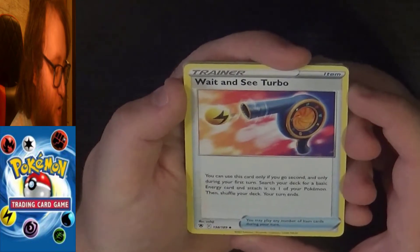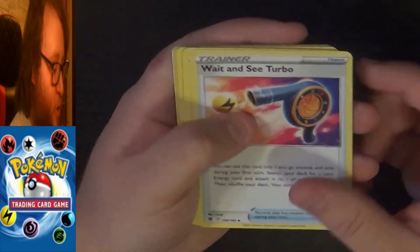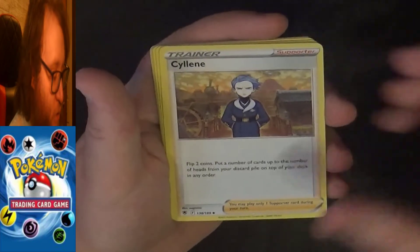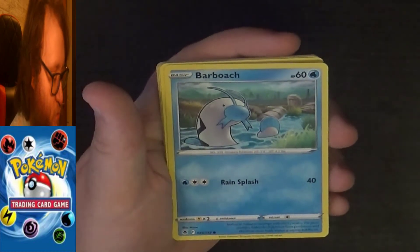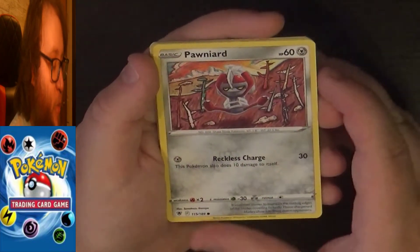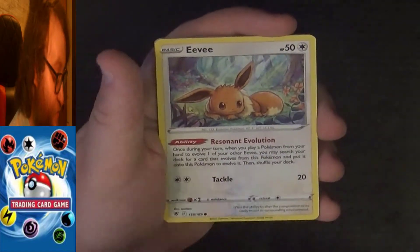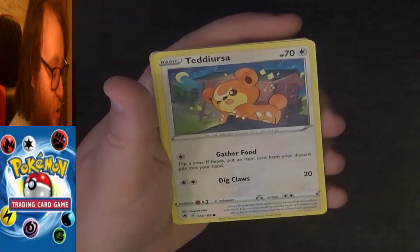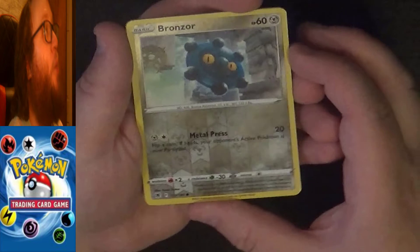Opening it up, our very first card is an uncommon trainer item — Wait and See Turbo. Following that, we have an uncommon Shield On. Then we have an uncommon trainer supporter, Psylene. Then we have a common Barboach, a common Pawniard, a common Eevee — always love Eevee cards — a common Heracross, a common Teddiursa, and then we have a reverse holo common Bronzor.